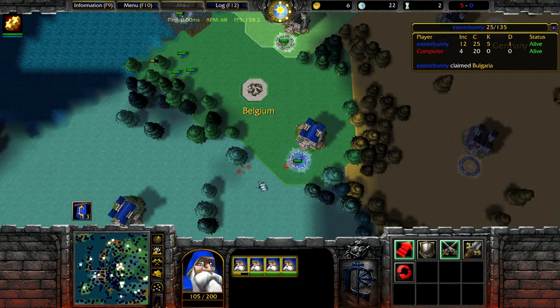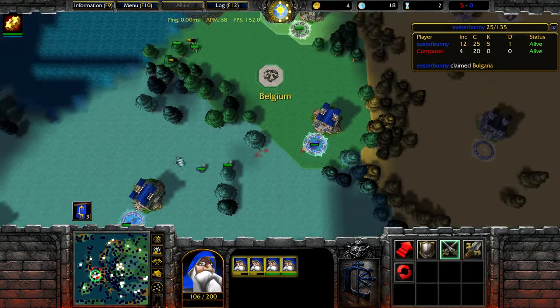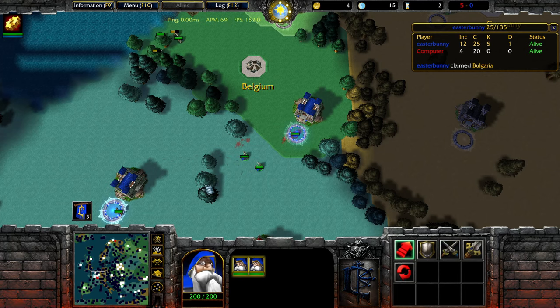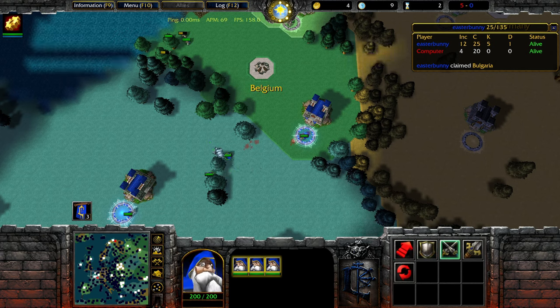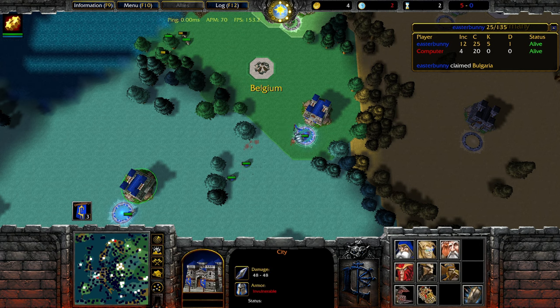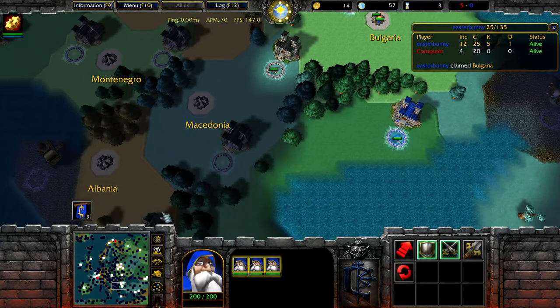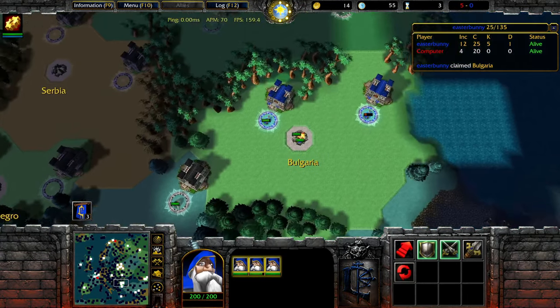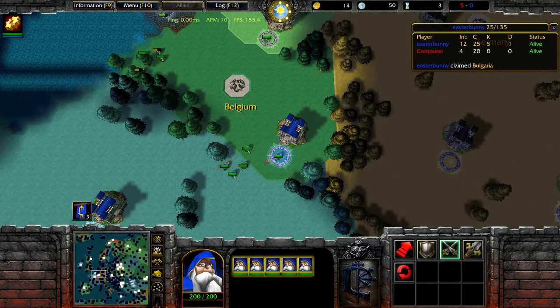Otherwise, we run into the issue where we've gone in, gone back, gone in again, and spent 20-30 seconds doing almost nothing — that's half the turn wasted. So even if you do eventually fix it, your first reaction should be to just spend the extra 2 gold, look away, do something else with your time and gold, and make sure you're actually spending your gold. If you just mess up, just spend the extra gold to fix it.